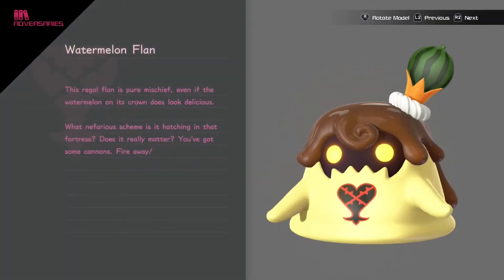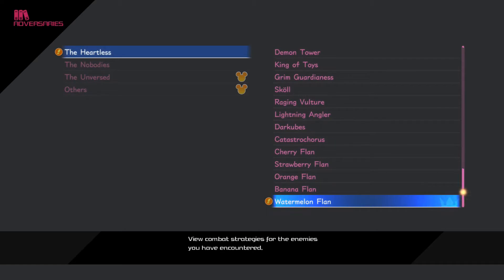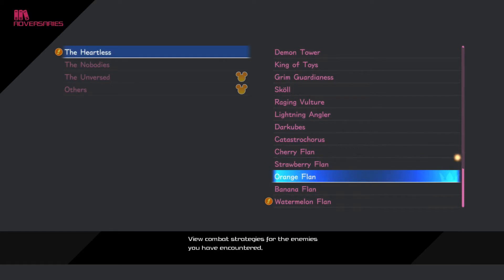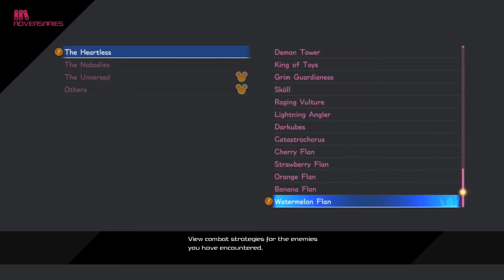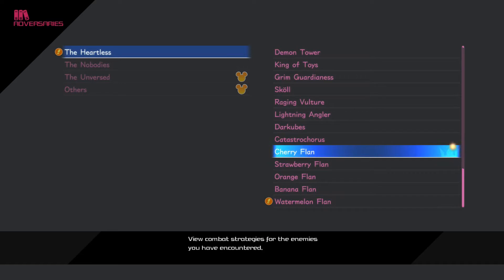Wait — there's the Watermelon Flan again. I might try doing that off screen so I can get the high score. We've found five of the seven flans so far — there are two more I don't know the location of. I'll probably do them off screen, or maybe in a video where I'm trying to find all the Orichalcum pluses.